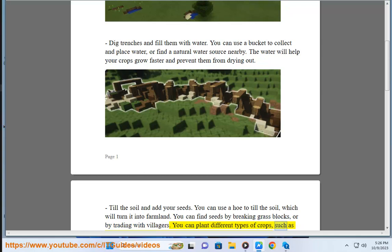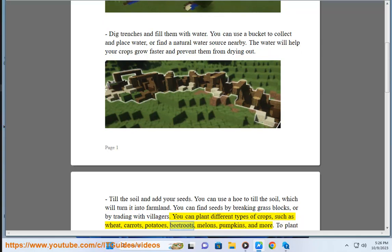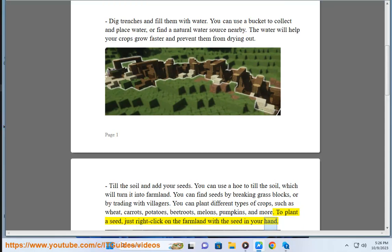You can plant different types of crops, such as wheat, carrots, potatoes, beetroots, melons, pumpkins, and more. To plant a seed, just right-click on the farmland with the seed in your hand.